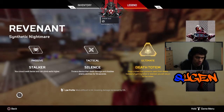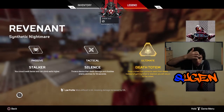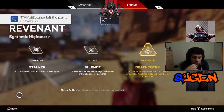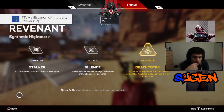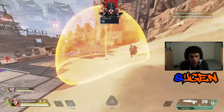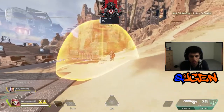His tactical is called Silence. He throws a device that deals damage and disables enemies' abilities for 10 seconds. This grenade ability also does 10 to 11 damage when it first hits your enemies. If you want to counter this ability, you want to use Watson's ultimate Interception Pylon, Gibraltar's Dome Shield, or even Lifeline's medic shield.